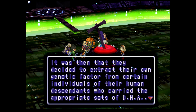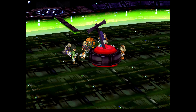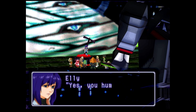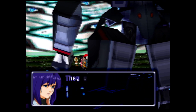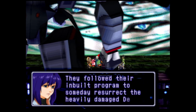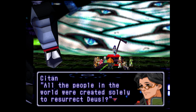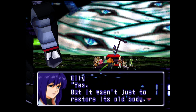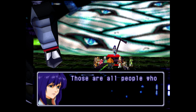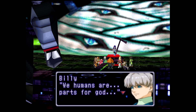But in a war five hundred years ago, they all lost their physical bodies. It was then that they decided to extract their own genetic factor from certain individuals of their human descendants who carried the appropriate sets of DNA. Each of them could become one with their respective anima again. Descendants? Then we're all descendants? You humans are all descendants of Cain and the Geisel Ministry - they were born from the Persona, gave birth and propagated. They follow their inbuilt program to someday resurrect the heavily damaged Deus. All the people in the world were created solely to resurrect Deus? Yes. But more than half of Deus is constructed of biological parts - those mutated humans are all people who were destined to become replacement parts for Deus. We humans are parts for God.